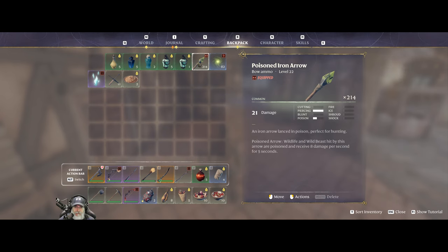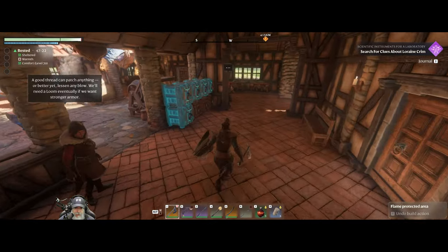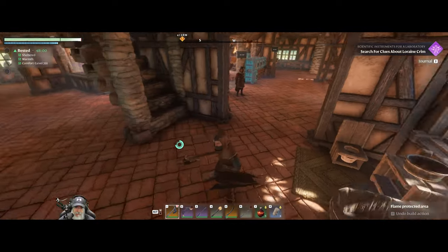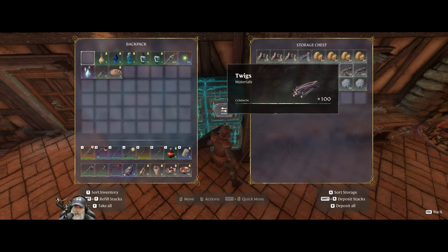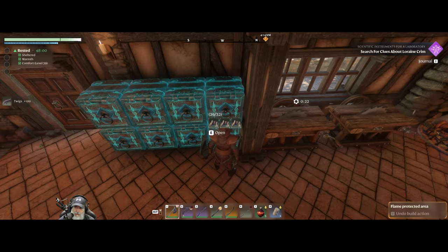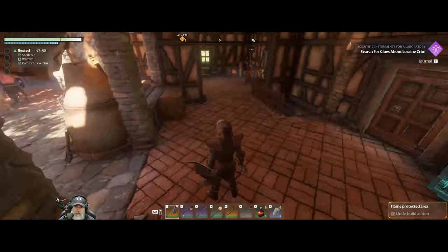I do have 214 poisoned iron arrows, which are the strongest arrows I can make. I had so many poison glands from the scorpions when I go out and farm the Kendall Waste that I figured let's just turn these iron arrows into poison arrows. We'll be using those as our main weapon, but for basic stuff we'll continue to make wooden arrows. Let's just grab a stack of twigs for that and I think we're ready to go.